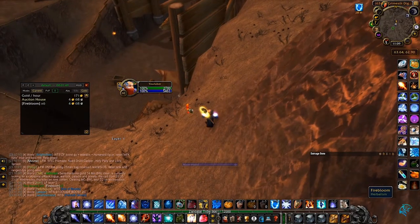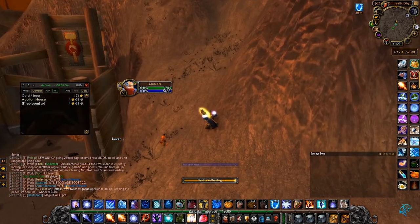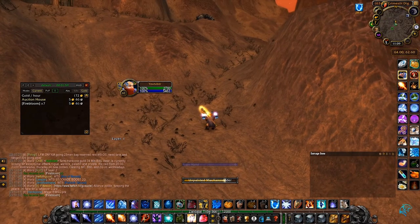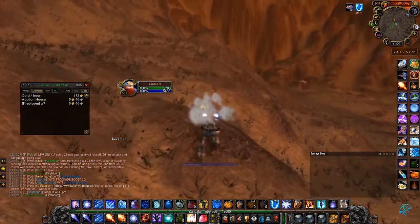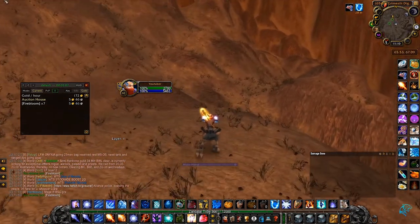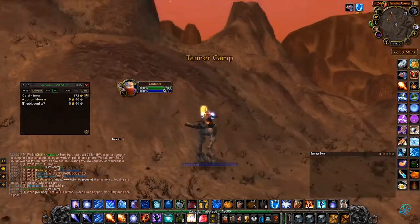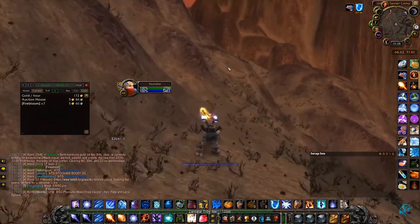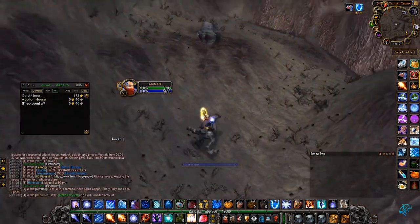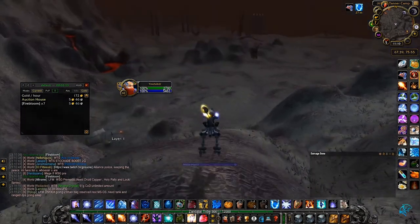Number 4: Herbalism. This is something everyone can do regardless of class, and you have several options that can give you pretty good gold per hour. You can farm Firebloom in Searing Gorge, farm Dreamfoil and Mountain Silversage in zones like Azshara, or chase Black Lotus. Pretty much all of these methods should give you anywhere from 50 to 100 gold per hour, possibly even more. At peak I have earned 150 gold per hour steadily from farming Firebloom in Searing Gorge.